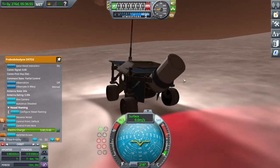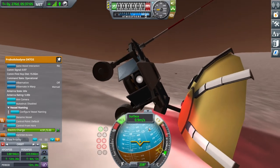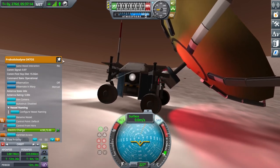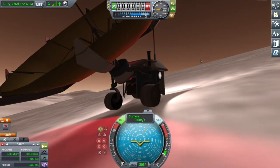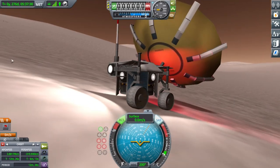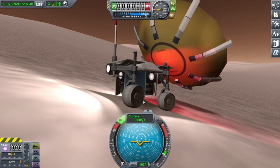Because the front wheel is missing I can't drive anywhere. I probably should have shown the footage of the wheel exploding earlier. This is the sad ending — this rover never gets to explore Duna. It just sits there. I tried my best; eventually I just gave up.